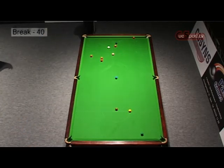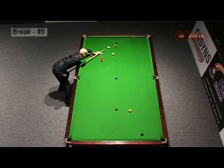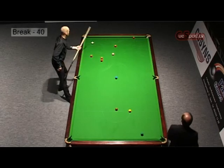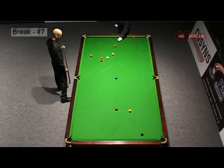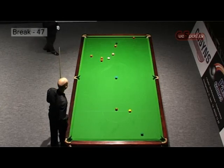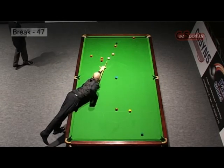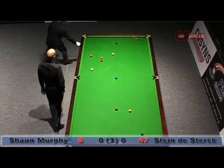He can just run this black in, send the cue ball off the top cushion, play for the red above the black. He's trying to screw it round off two cushions — I don't know why he's played that shot at all really. He just needed to stun it off the bottom cushion. He's still going to try and take this red on — it's a tough ask. And what a shame. The break ends at 47.